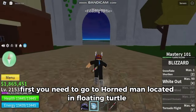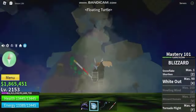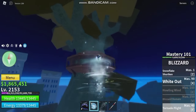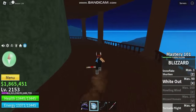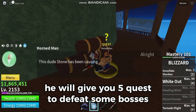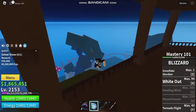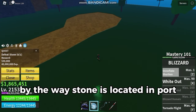First you need to go to Horned Man located in Floating Turtle. He will give you 5 quests to defeat some bosses. Stone is the first one to defeat. By the way, Stone is located in Port.